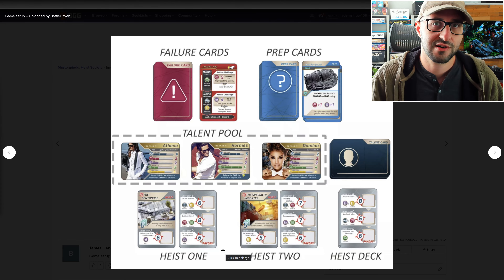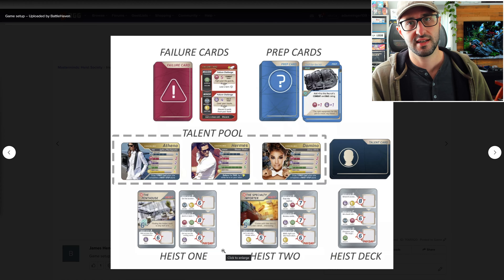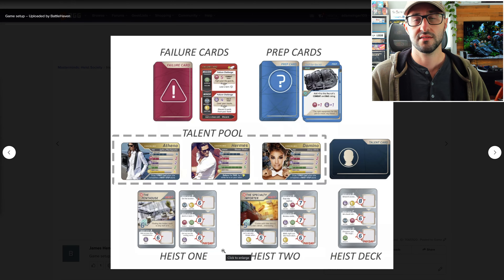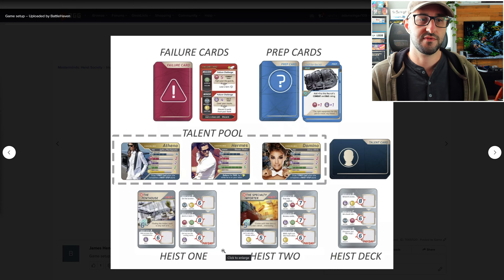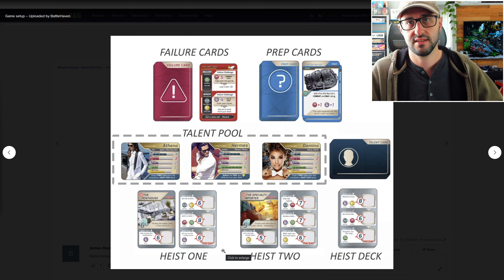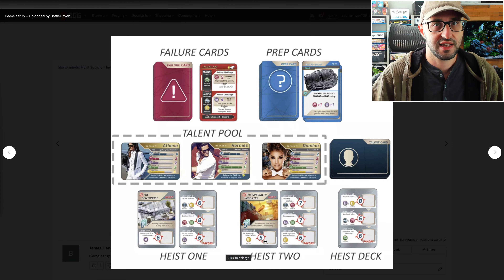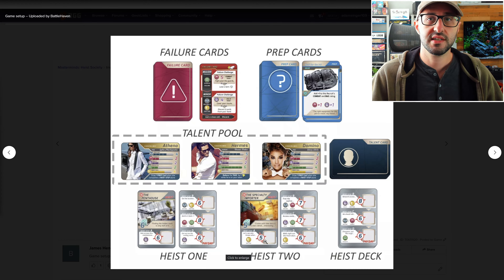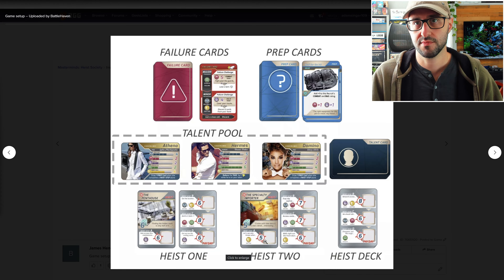But if they choose to perform a heist action, then they'll be able to try and complete a step on one of the heists. They're going to do this by choosing their team and combining those stats in order to fulfill the requirements of the card. You're also going to be able to roll a die to try and add an amount to your base skill, and if you have any prep cards gained on a previous turn, you'll be able to use those to augment the outcome of your dice roll or help you in various ways to complete that step.